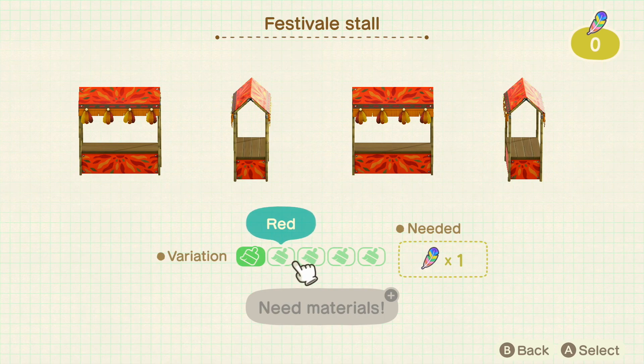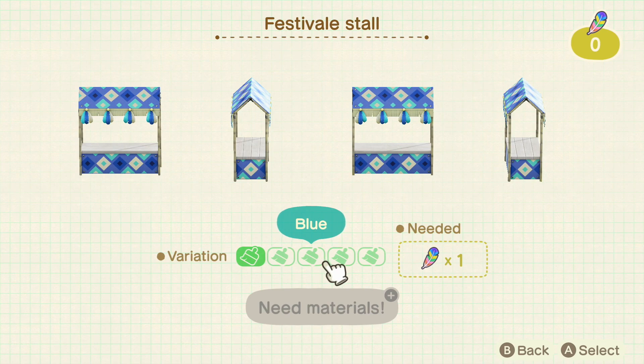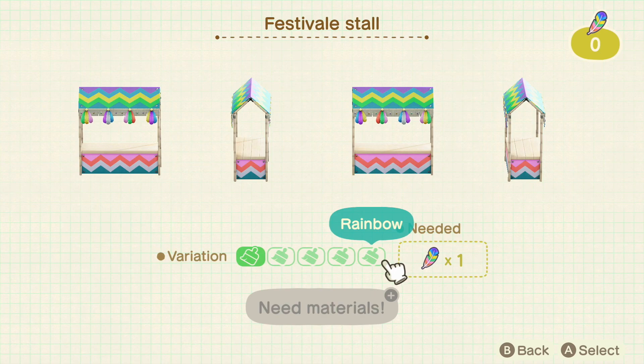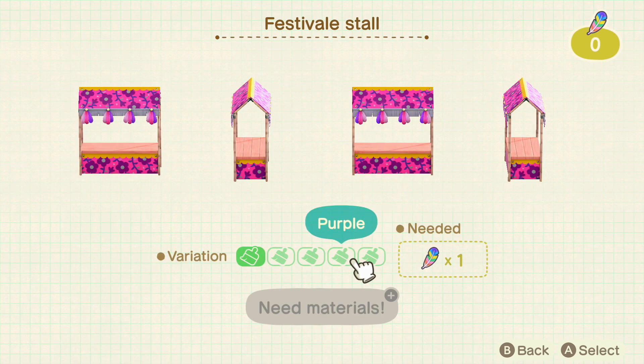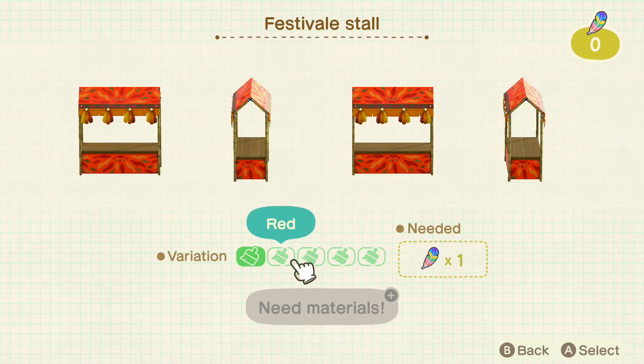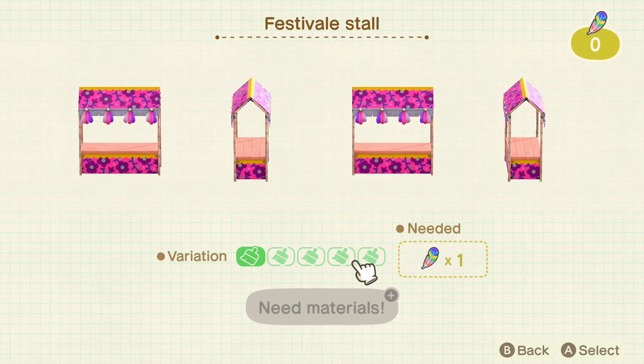Look at that fiery red for the stall — the patterns change too. You have tribal green-looking triangles, a fiery red, a calm oceanic blue with purple flowers that looks super spring-like, and then a rainbow zigzag. I like them all and can't decide which, but unfortunately these items, although bought from Nooks, are not orderable.